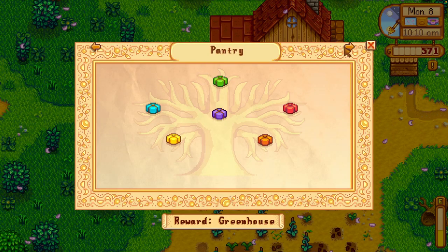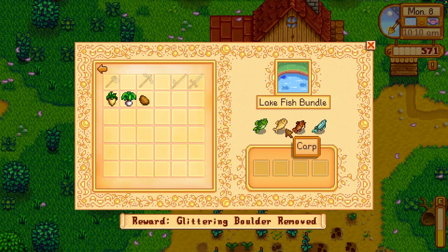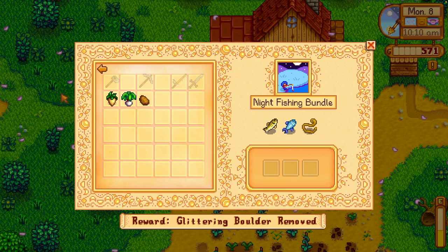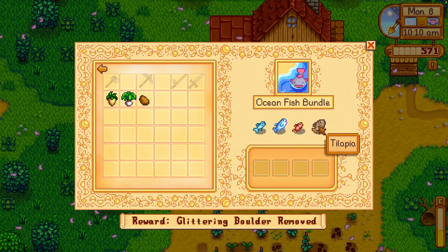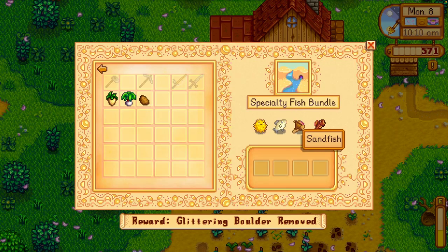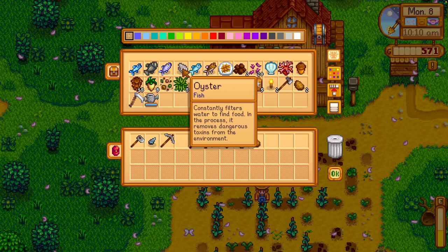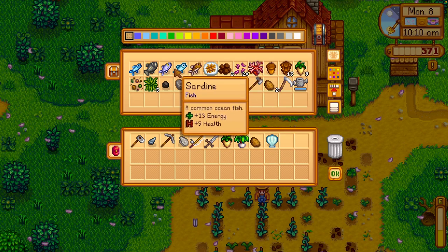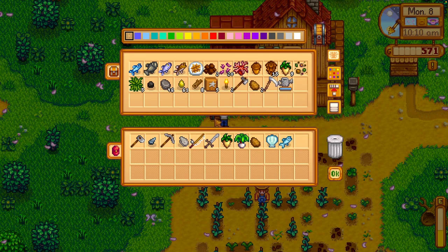Look at the fish! A largemouth bass. I feel like they don't need any of the fish I have. Sardine. Do I have any of these? I think I have a sardine. A clam and an oyster, and a mussel. Let's see — I have a mussel, an oyster, a clam, a sardine. I'll go put all of those in there. Put out the crab pot.